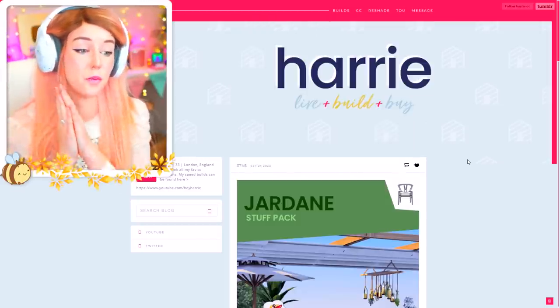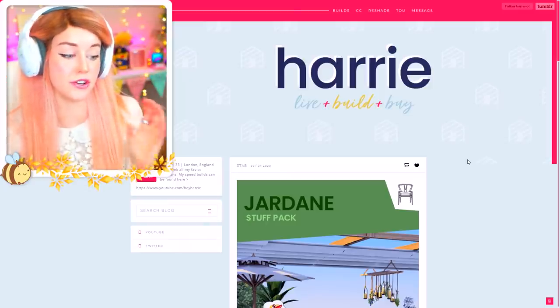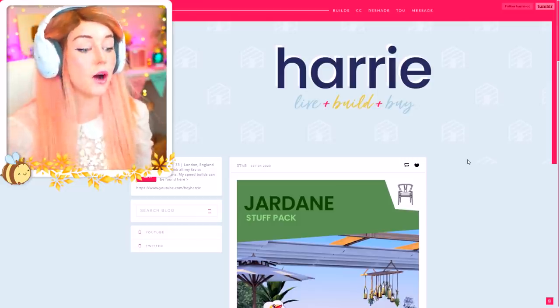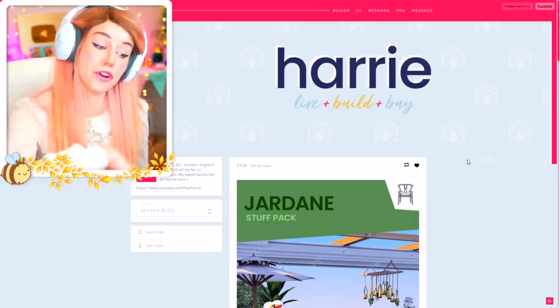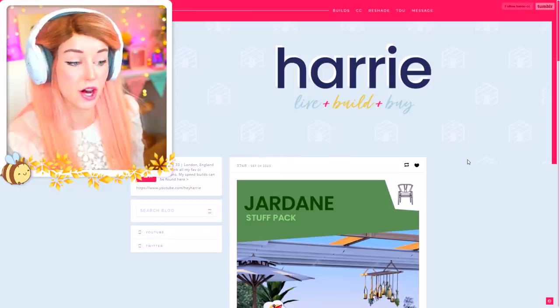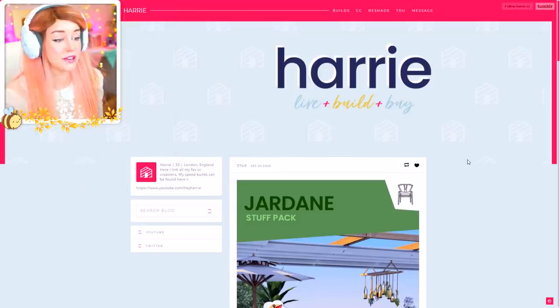I'm going to leave a link to both of these packs in the description below if you guys want to check it out. They are currently on Patreon early access, which means if you're subscribed to the Patreon creator, you can download these now. However, as with all Sims CC, it does eventually become free with public release. So this pack will be free from the 3rd of March. A big thank you to Harry for sending this over to me.